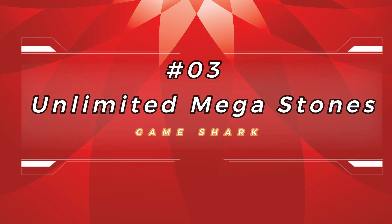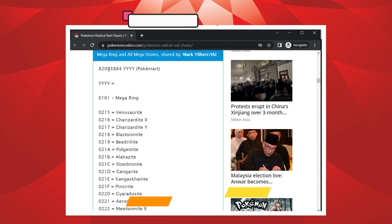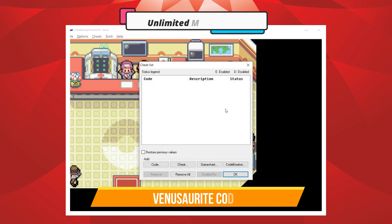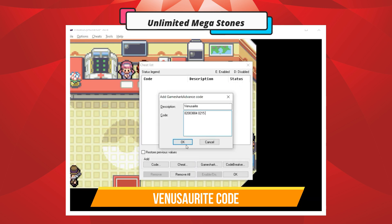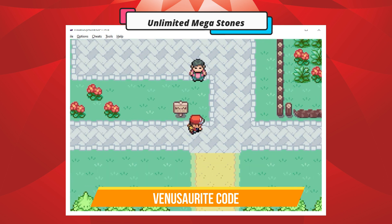Number 3: Unlimited Mega Stones. Go to the Pokemart and buy them.